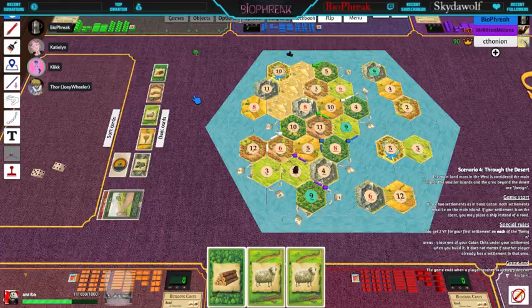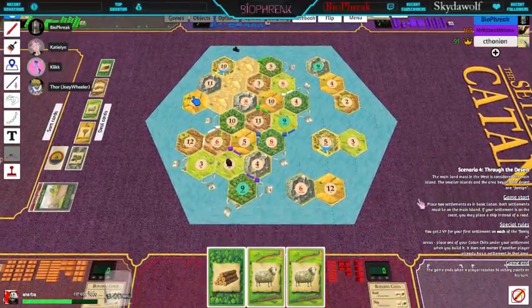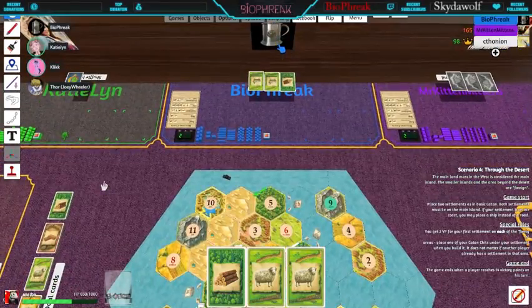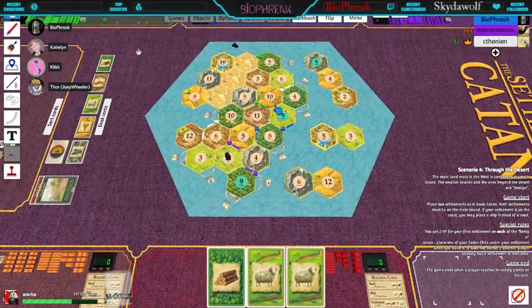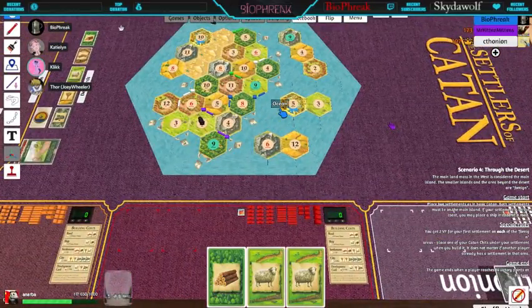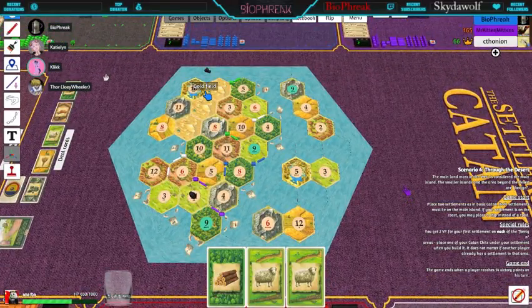With one card you can't do much — normally you could trade or build something. The way it works is you build two roads, then you need to be two movements away from any other settlement to build another settlement. If you build another settlement you get more resources. You can upgrade settlements with two wheat and three stone to make a city, which produces two of every resource it's next to.